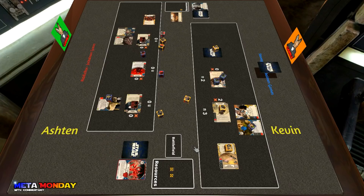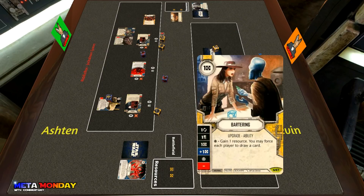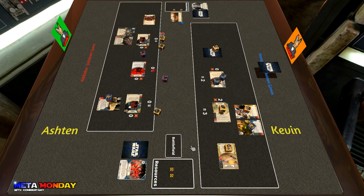Ashton pitches the Witch Magic — the last card in his hand — for a re-roll, with a lot of potential for damage. He gets shield, resource, shield, shield, and a blank — not what he wanted. Kevin resolves the Bartering special but elects not to force Ashton to draw a card. Ashton takes his resources, and Kevin seems to be in a good spot — he's going to claim, hitting the Bartering which is an odd-costing card, and chooses to remove one of the Mandalorian dice.